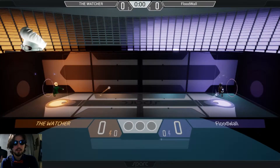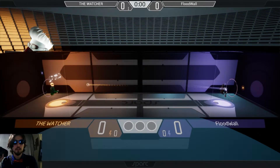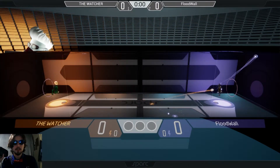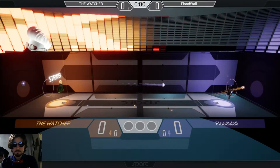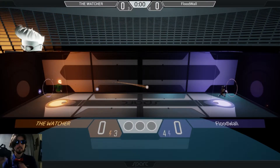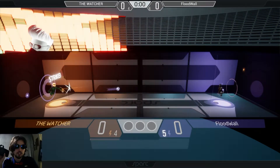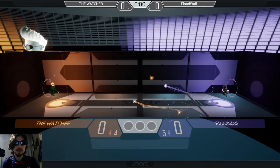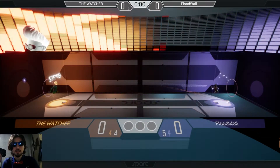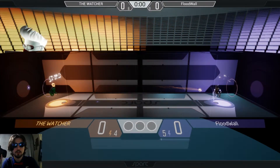Right off the bat, Watcher's got a slight advantage just because he threw the ball more straightforward than FloodWall. FloodWall taking the time to do some bounce shots though. Keeping up with each other's volleys, not giving up any ground. Professionals — they know what strikes can do and they don't want to see. There was a nice bounce shot from FloodWall forcing Watcher to keep his shield up to see if he couldn't defend against it.